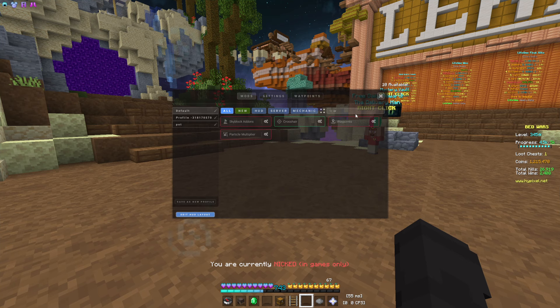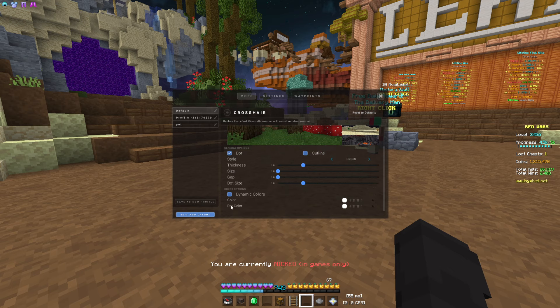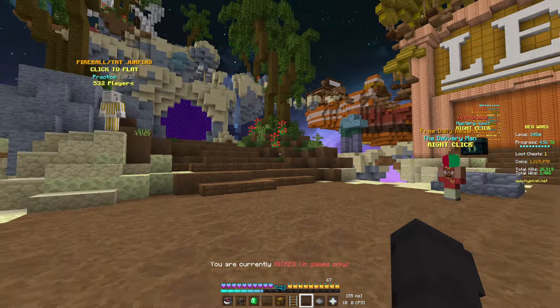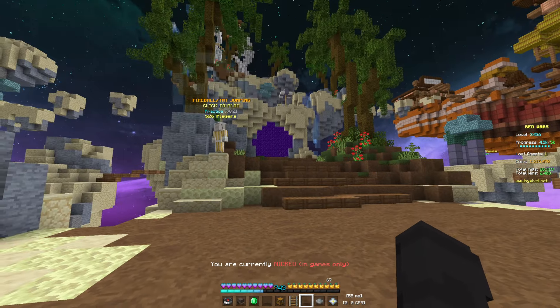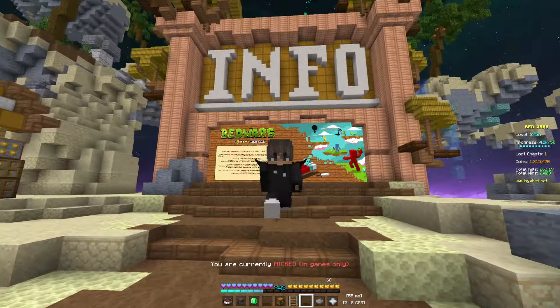If you want it to be a dot, you're going to have to do one more step. Turn Dynamic Colors off — there's a Dot Color and a Color option. You just want the Dot Color to be there. Click on Color, and this little bar here controls the opacity. Turn that all the way down to zero, which makes the crosshair lines invisible, and you're left with just the dot.